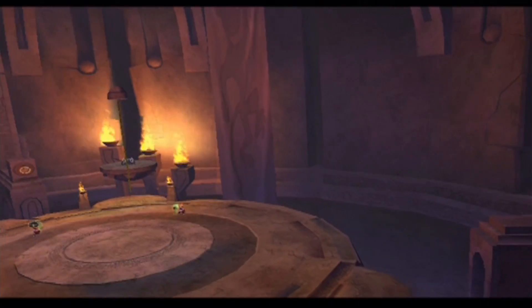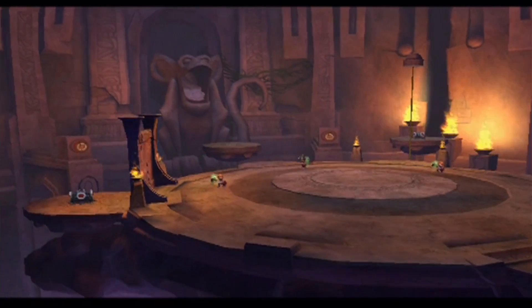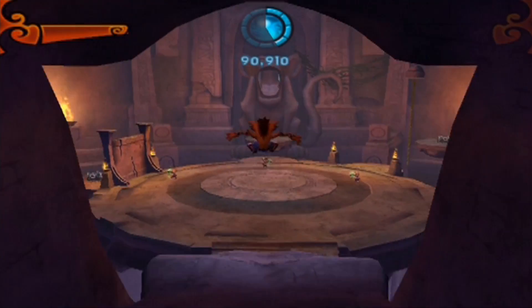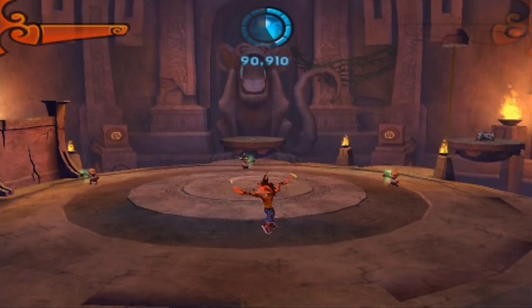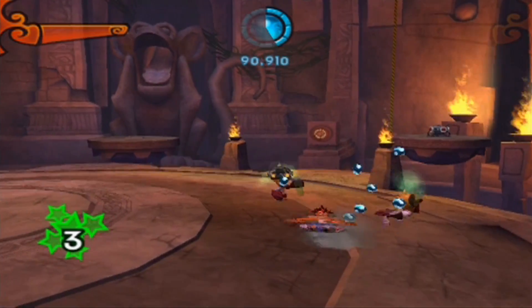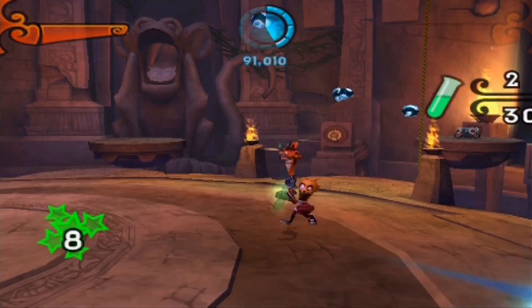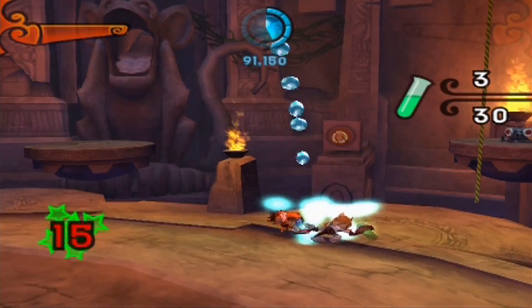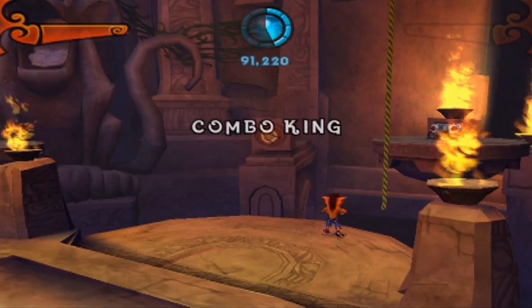I wonder what happens here again. Oh wait, we've got some minions to fight. We've got this little control panel down there. You'll probably hear me just mashing the X button just to make sure Crash stays in the air for such a long time. Now I need to remember I can't spin for an infinite amount of time — not yet anyway, until I get the upgrades that I need for that. Combo king! Nice one.